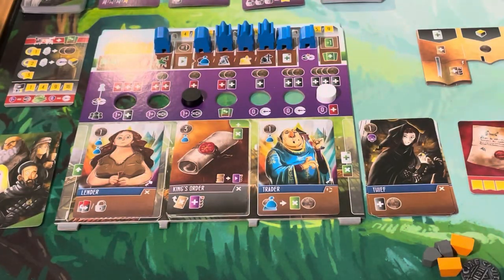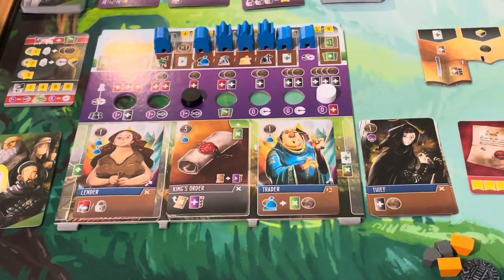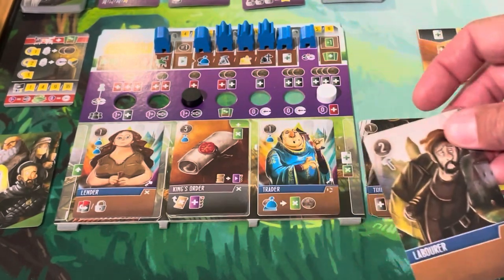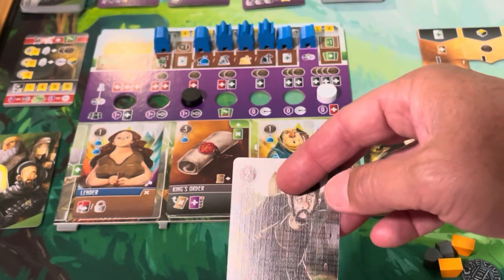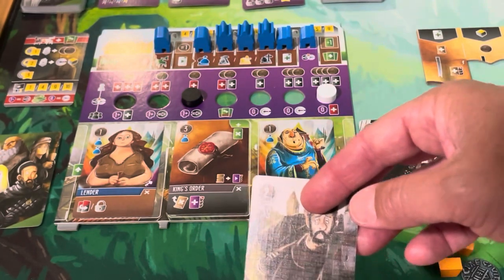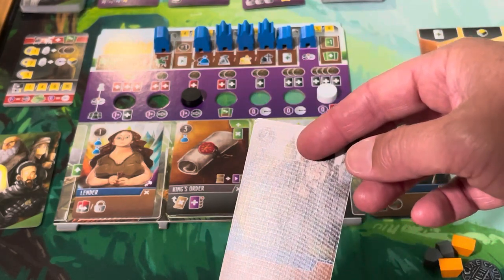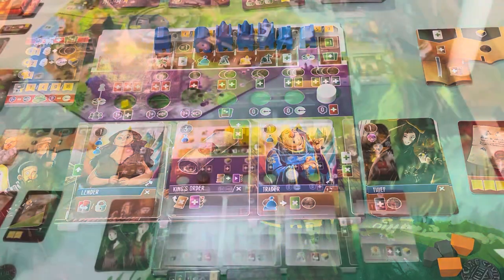We've got quite a lot of coins, so let's spend two more coins for a total of six, giving us three stone. I'm going to hold onto the laborer — I may want to use him in the near future. We draw back up with no collisions and our turn is done. For the AI, a discard comes off — these shift over and they are taking a manuscript action.